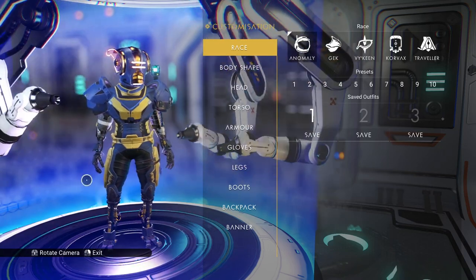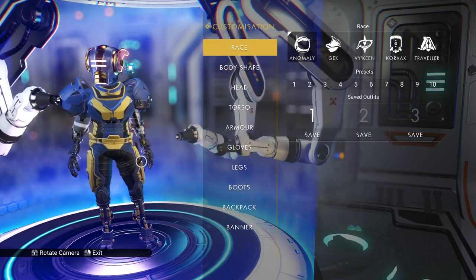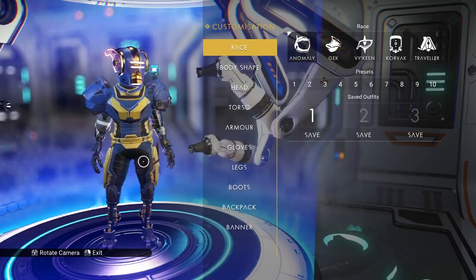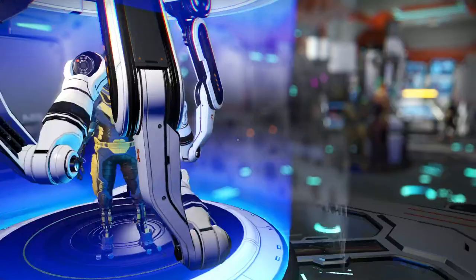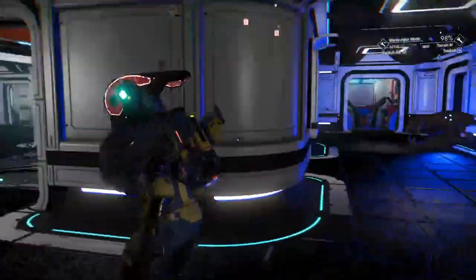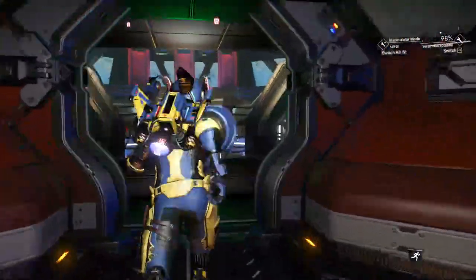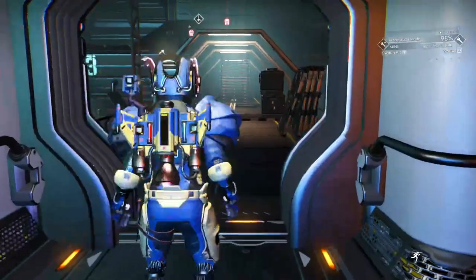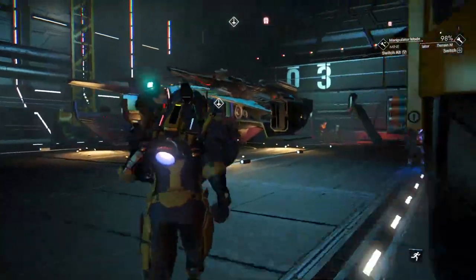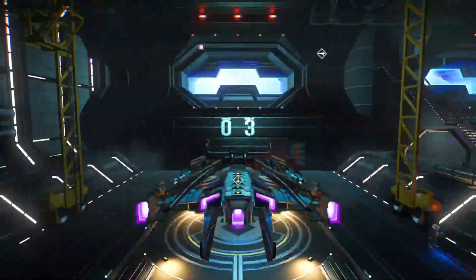No matter what size or shape your character is, it doesn't make any difference whatsoever. So basically, what do we do — what's really the point of all this? Let's get out of here. I'm going to show you a little something. Let's get out of my ship here — it's like a maze sometimes. I actually put these guys here so I could know where my front door is. Let's head down to the bay and jump in my ship.